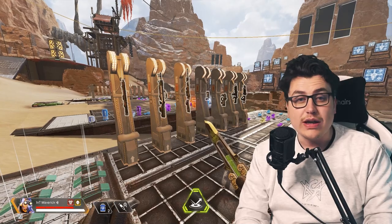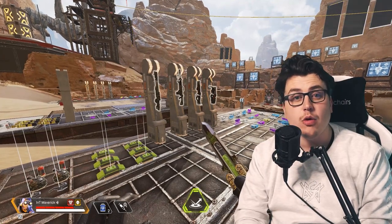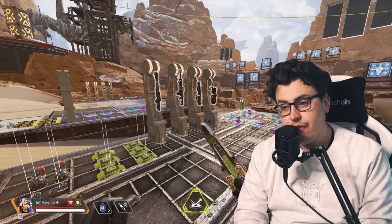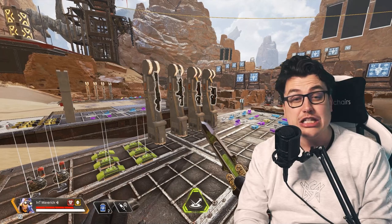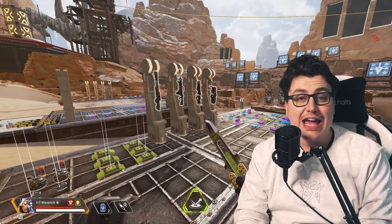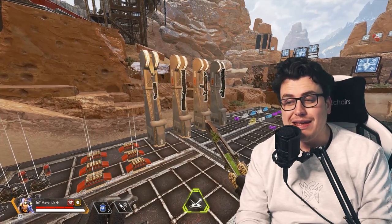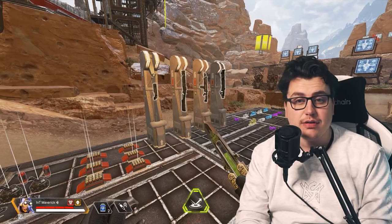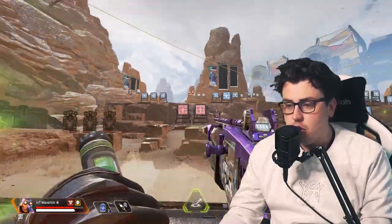The Flatline is incredible - same scope-swapping trick from 3x to 2x works well. For energy weapons, the Triple Take is a fan favorite of mine - going from a 3x to a 1x as Octane is insanely good. The Devotion and Havoc are similar but the Havoc feels more accessible. The L-STAR has an L in its name, never use it. For shotguns, the Peacekeeper and Mastiff are insanely good and fun on Octane - being up close stimming left and right, you'll hit your target much better than with an AR.